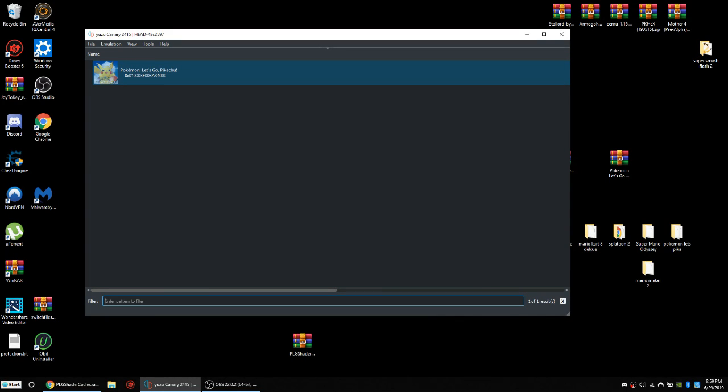Yo what's good YouTube, it's your boy Burrytone and today I'm about to show you a tutorial on how to get the best optimal settings for your Yuzu emulator to get the games you're playing — either Pokemon Let's Go Pikachu and Eevee, or Mario Odyssey and games like that — running better. Mostly Pokemon Let's Go and Mario Odyssey since those are the two most popular games played on Yuzu right now.